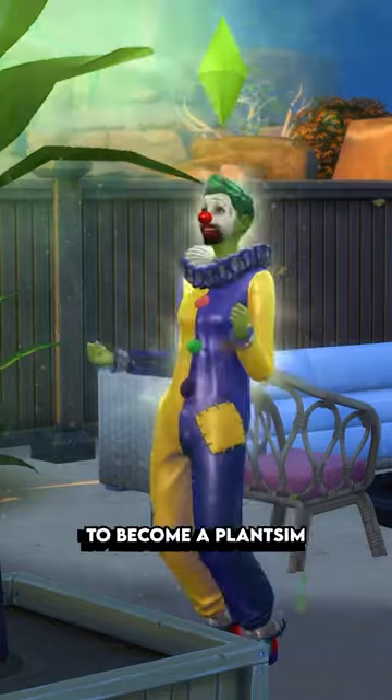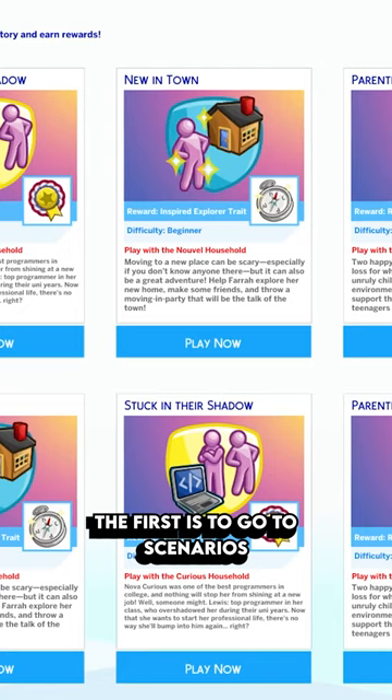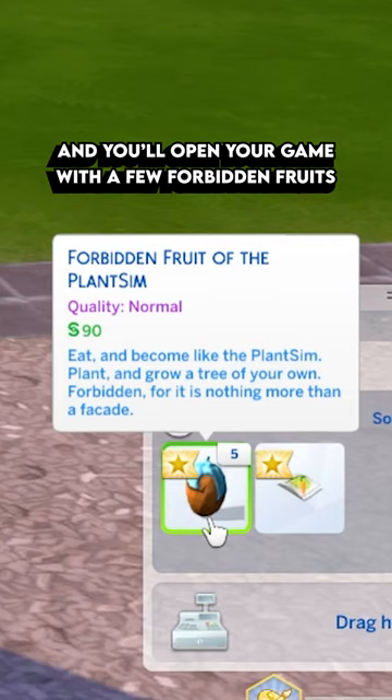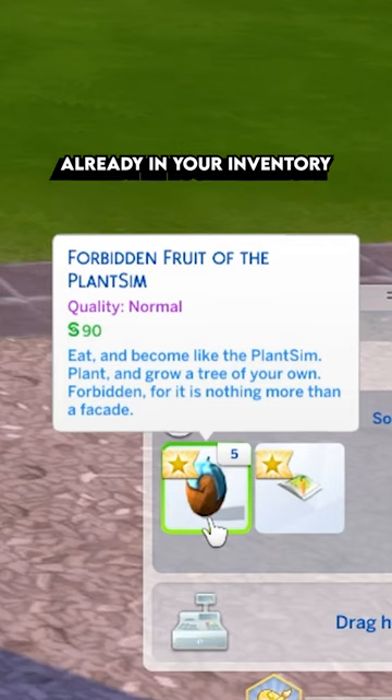There are two easier ways to become a Plant Sim. The first is to go to Scenarios, scroll all the way down to the 'Plant a Sim' scenario, and you'll open your game with a few Forbidden Fruits already in your inventory.